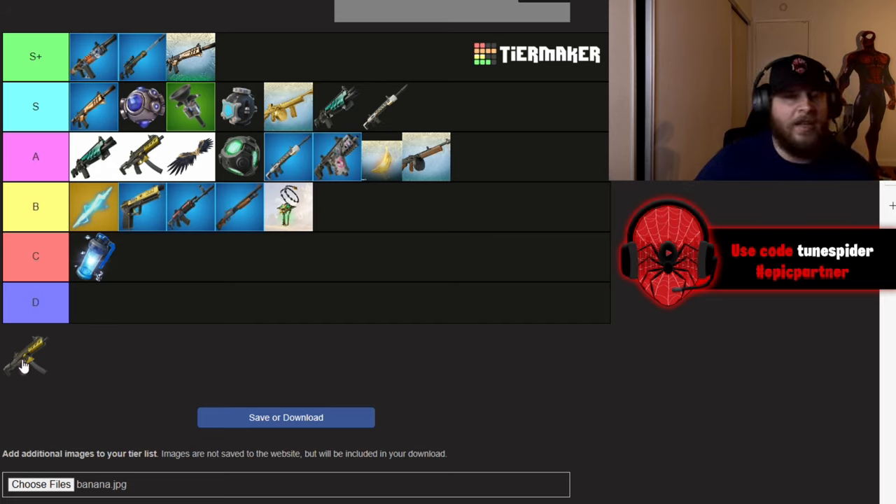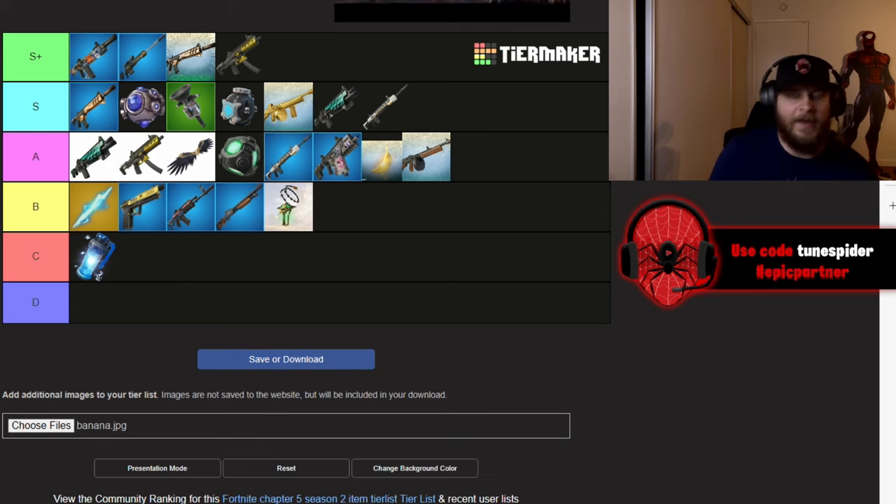Last but not least is Hades's Harbinger SMG, and this is going in S+. Incredible fire rate, good damage, and it comes with the speed mag so it reloads quickly. Overall, in my opinion, it's the second best mythic we have this season.